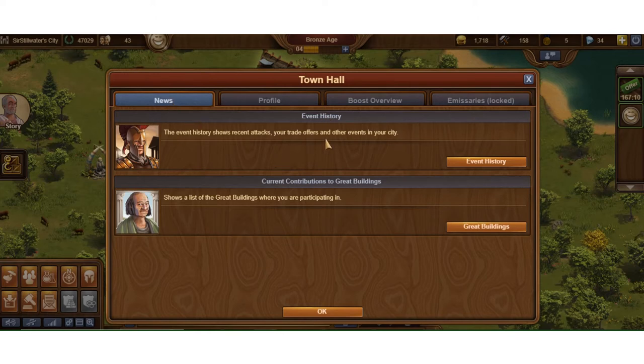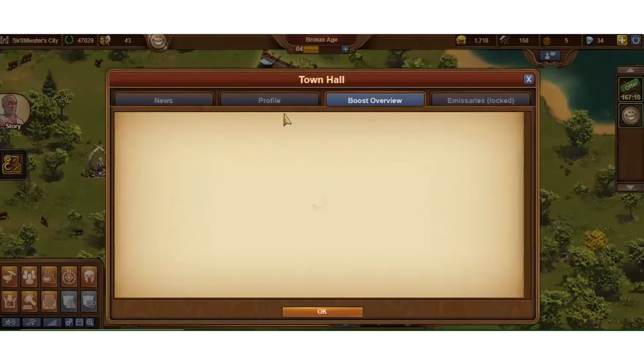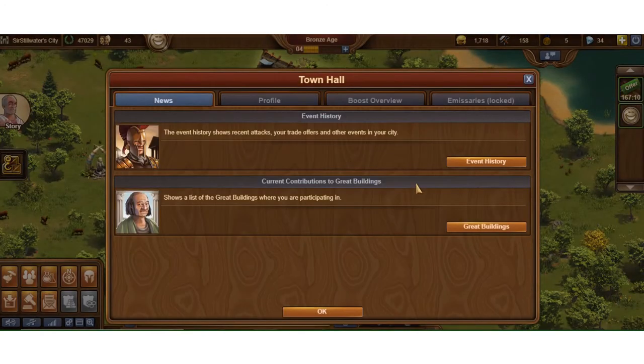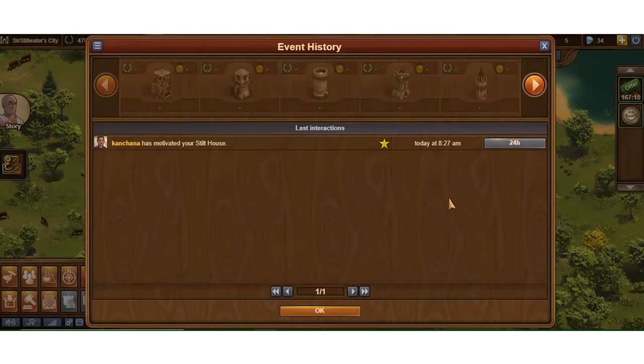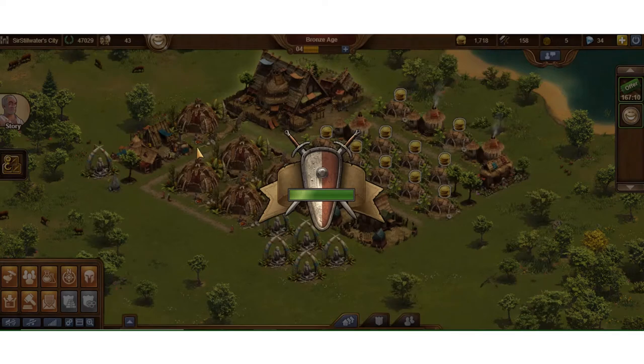The News tab has two things: an event history and your current contribution to great buildings. I don't currently contribute to great buildings because I haven't unlocked that yet, so there's nothing there — we'll talk about that later. Going to News > Event History, I can see somebody motivated my stilt house today at 8:27. It's about 8:45 in the morning on a Saturday when I'm recording this.